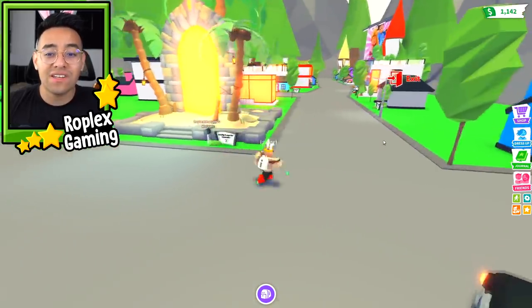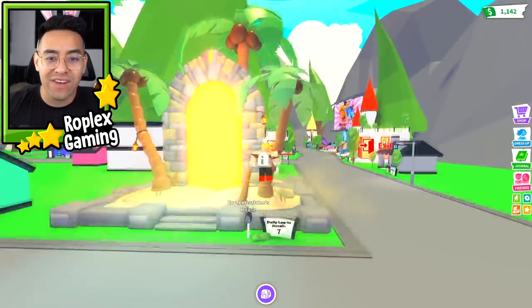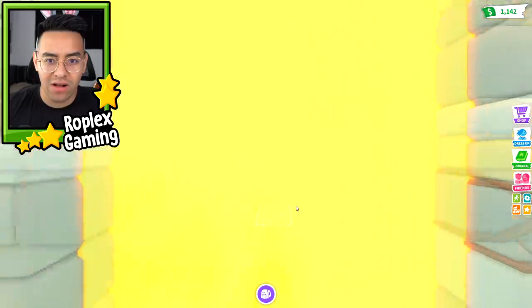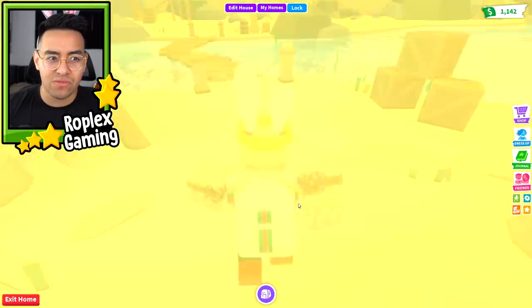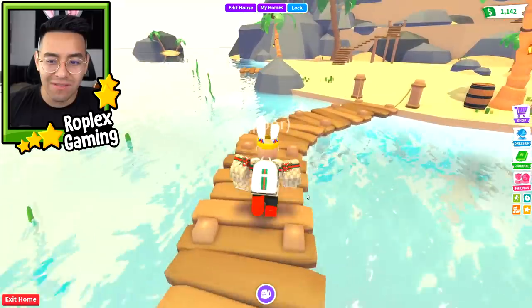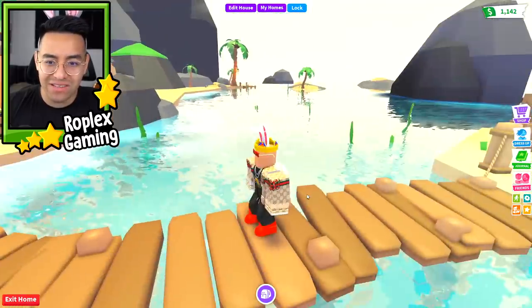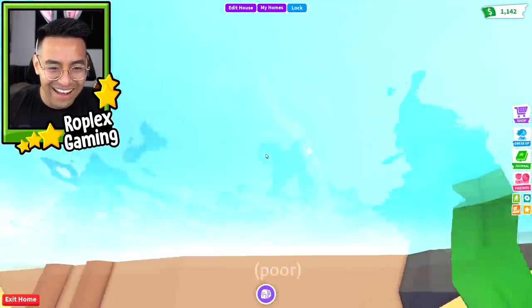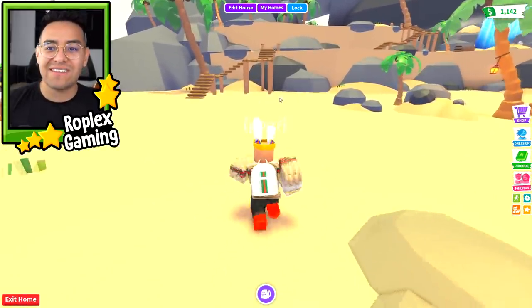Oh this looks so cool - it's not even a house, it's like a portal! Let's walk on in and - whoa, it just zooms in. This is actually really nice. Did the water always look like that? It looks so HD, it looks so real. This is really really cool.